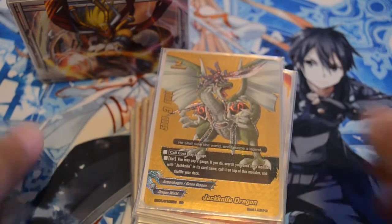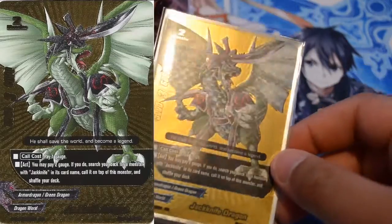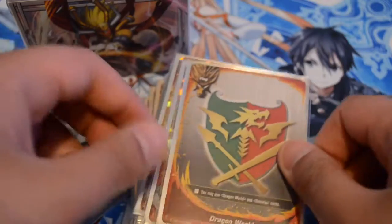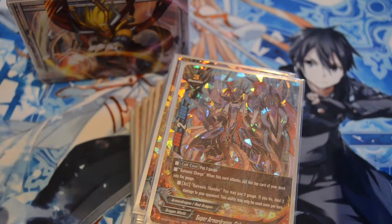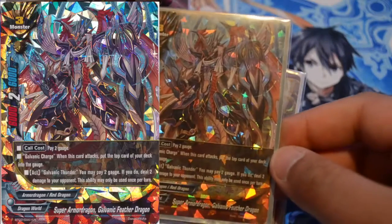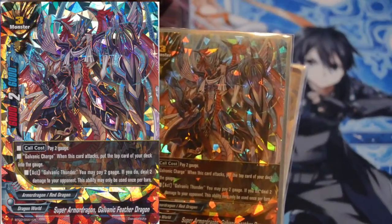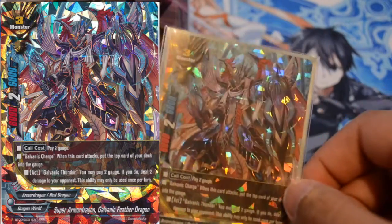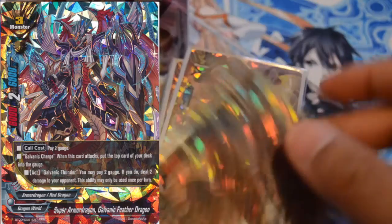I usually use the Chorus Sleeves because I don't have other buddy sleeves yet. Going over, we are going with a Jackknife Dragon deck. I have a buddy rare of Jackknife Dragon as my buddy. Pretty nice. Chorus Dragon World is going to be our flag. Starting off with size 3s, I have one — the Super Armored Dragon Galvantic Feather Dragon. I really don't mind this card. It's only used to get my extra charge and hit for 2. Not a bad size 3 — stats are all right for us.